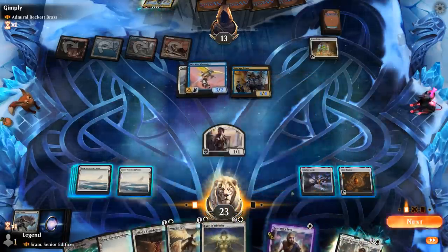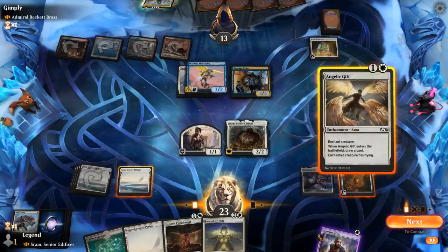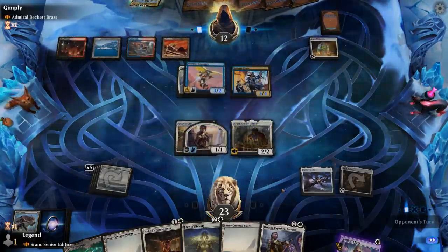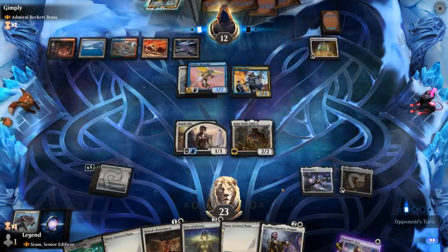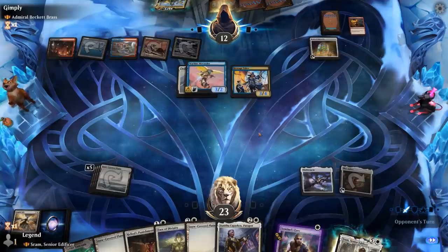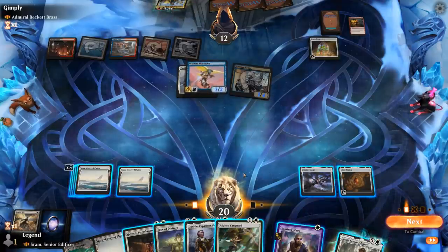Dunitha could also be nice. Opponent plays Fiery Cannonade dealing 2 to everything, so we have to rebuild again — probably without Sram this time. We've got more resilient creatures now though, so I go Vanguard and Danitha. Danitha enables Mox Amber. We play a 2 mana Face of Divinity on Adanto, and next round that becomes First Strike and Lifelink. We can also use Tyrite Sanctum with Danitha. Opponent plays Angrath — another way to get rid of an indestructible creature by forcing a sacrifice. The opponent has quite a few answers; I was expecting more creatures and less interaction.